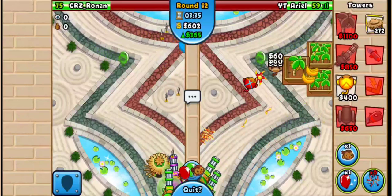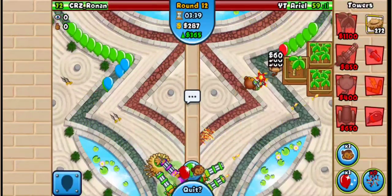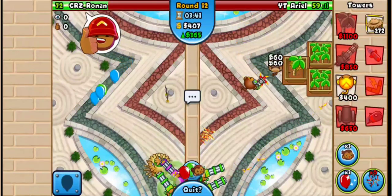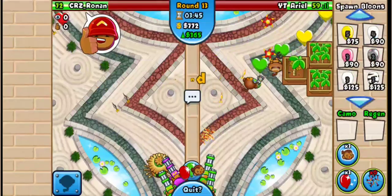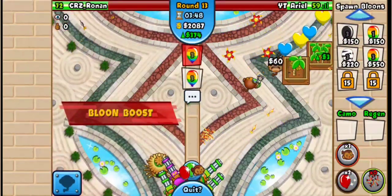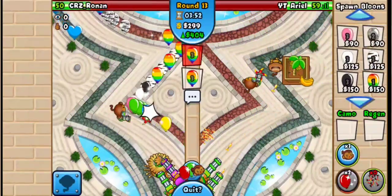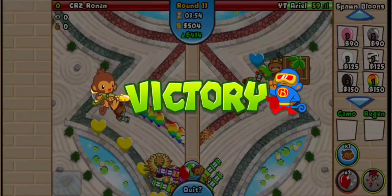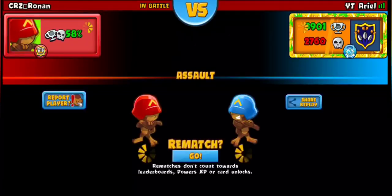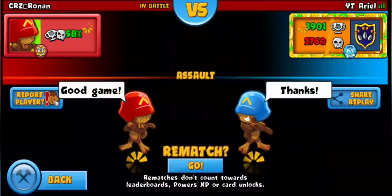He's going to go down in round 13 — he cannot defend an all-out rush no matter what he does, unless he has a stack for some weird reason. Let's see if he'll go for the all-out. We can just do that and send some camos in case he has stack. He has the boomerang but he's going to be too late, and he doesn't have enough money for turbo charge. GGs, Ronin, thanks for playing — peace y'all.